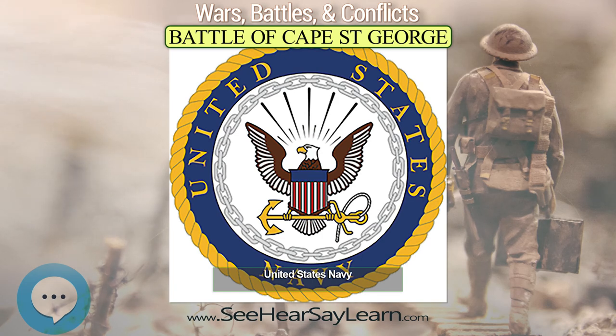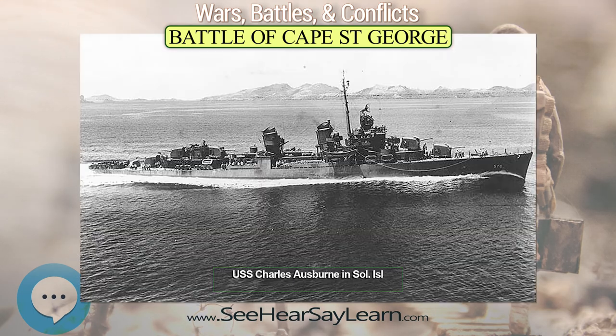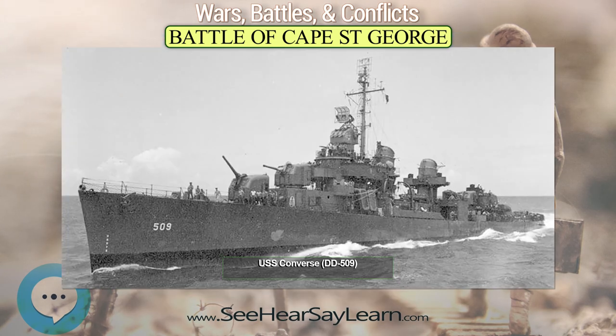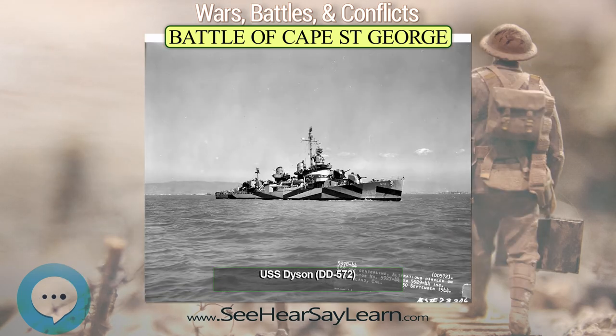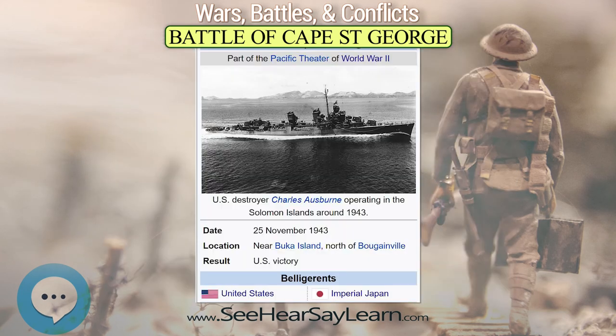Burke chose to pursue Yugiri with his entire force and sank her at about 3:28 after a fierce engagement. By 3:45, Burke and Austin's divisions linked up, continuing to push north to pursue the withdrawing Japanese ships. Burke subsequently called off the attempt at 4:04, low on fuel and ammunition and needing to withdraw before daylight, when Japanese aircraft would likely begin operations to search for them. In the event, the only aircraft the U.S. ships spotted once daylight came were friendly Air Sols P-38 Lightnings.